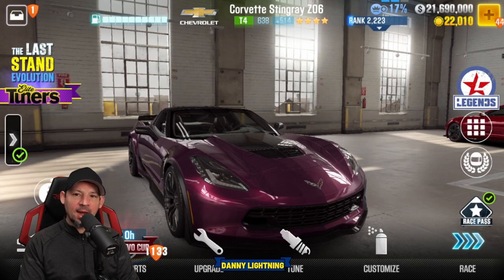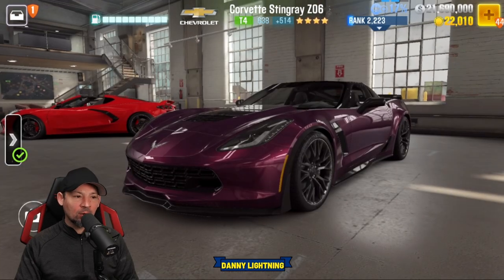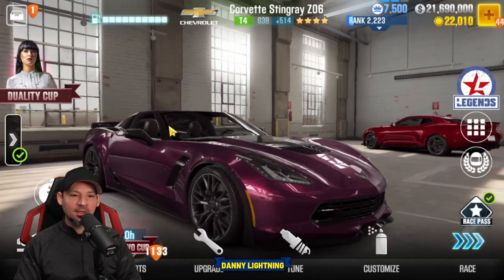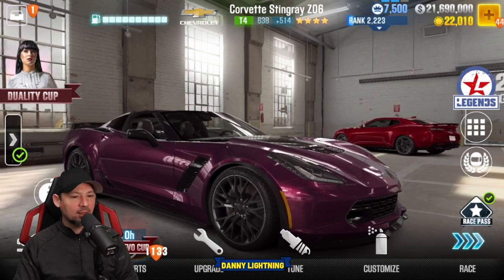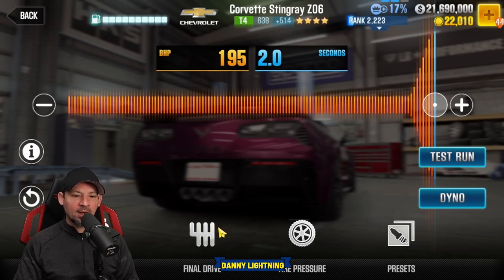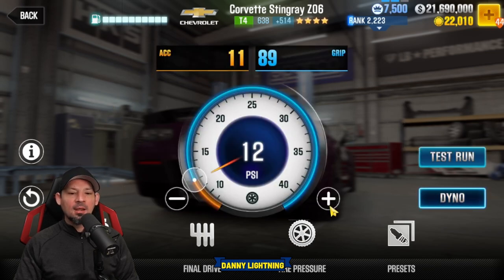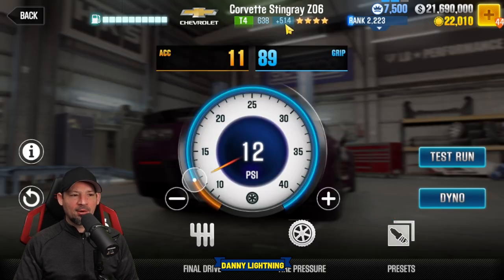Let's fit it back to Stage 5 parts and do a Stage 5 only shift and tune. This has all the fusions and all the Stage 5 parts. Thank you to Nitro for CSR for letting me use your account — I don't have this maxed out on my account yet. You can find a link to his channel in this video's description. On Stage 5 only: nitrous all the way to the right, final drive 4.18, tire pressure at 12 PSI. That gives us a 13.859 on the dyno, and we've got about 500 Evo points. The Evo points on this car are terrible.